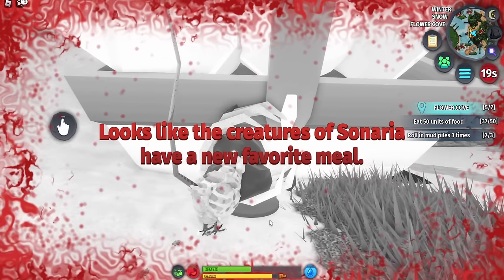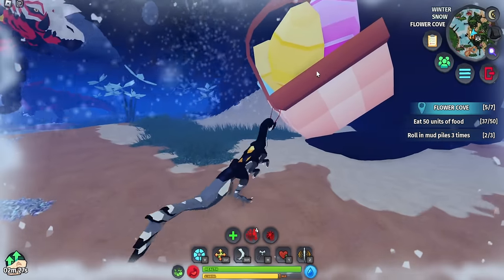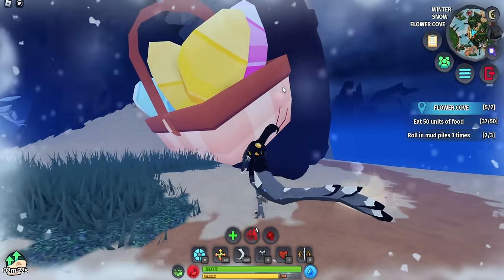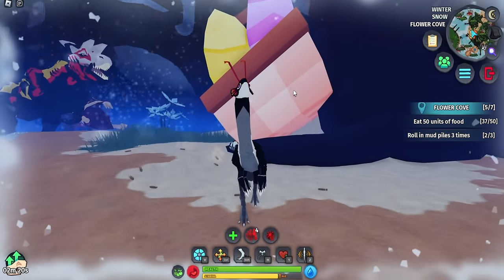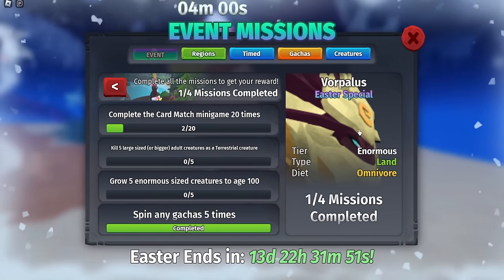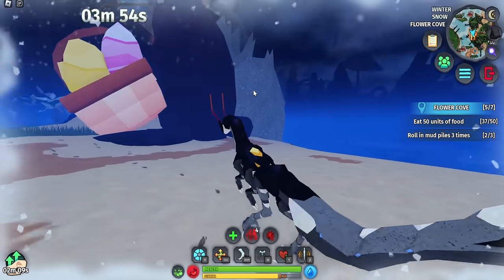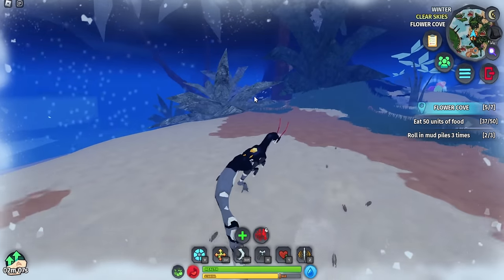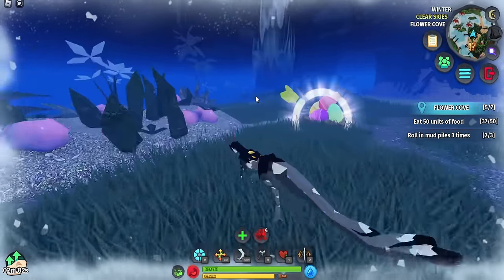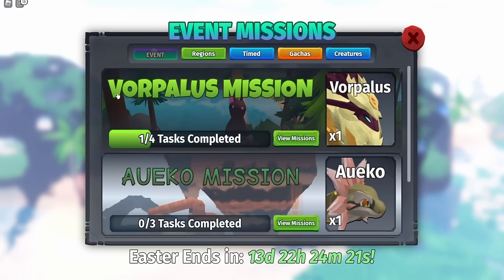A little Puffy actually killed me while I was doing it. Now we have to wait another five minutes. You can be killed while doing this. Also while you're doing the card matching minigame, you actually have a chance to get the Vorpalis once you complete it - so you probably don't even have to do all the other missions. If you're extremely lucky you can literally just get the Vorpalis from the card matching minigame.